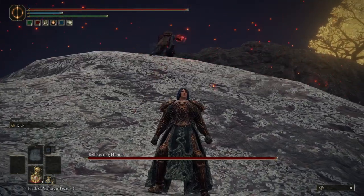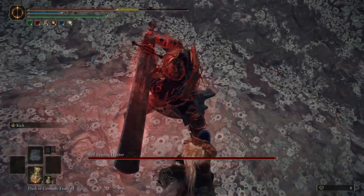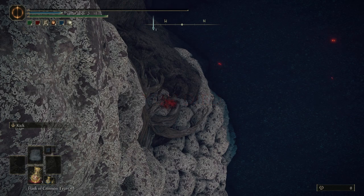Then, when he falls into your personal space, just jump right off or let him hit you off, and he'll quickly follow. You'll know it worked if you see the 'enemy felled' message pop up.